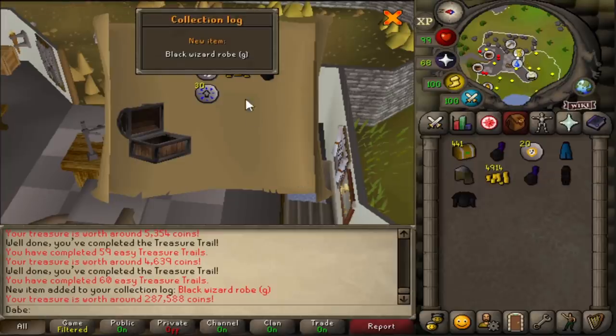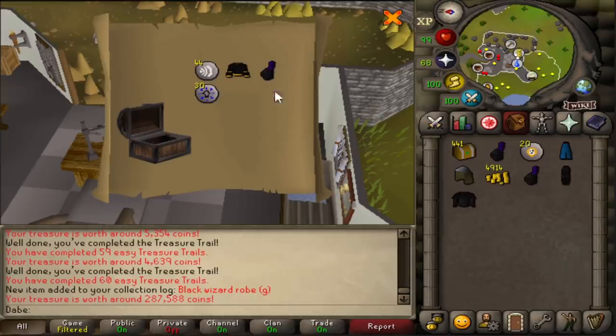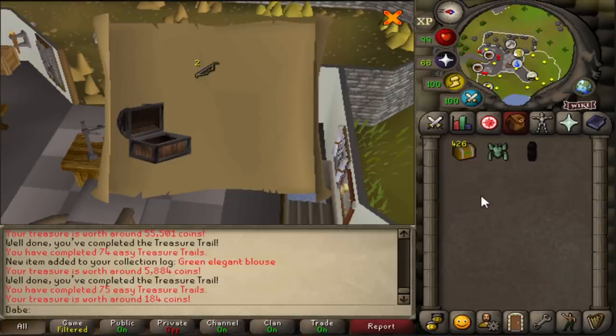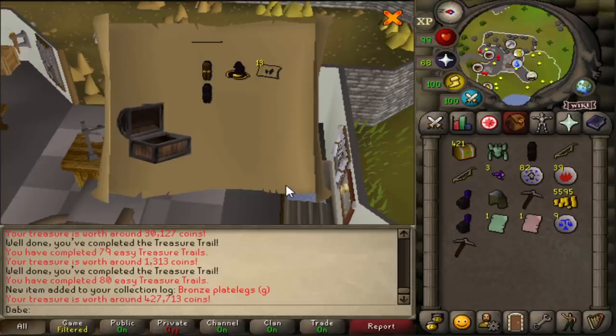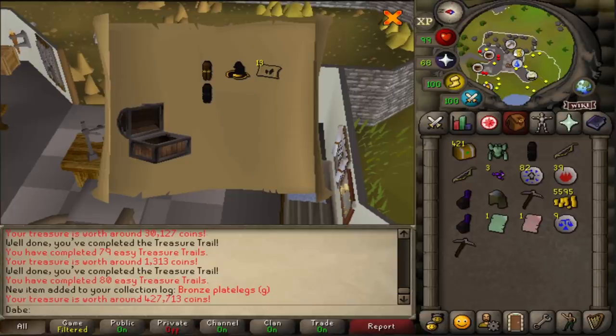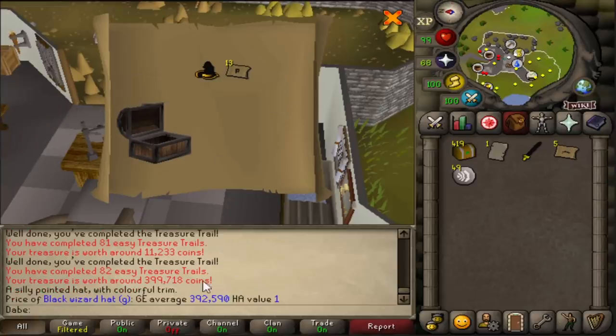There we go — somehow this is actually less expensive than the hat, but Black Wizard Robe G top now. That is the worst one so far — two Willow Shortbows. Bronze Plate Legs G, as well as another Black Wizard Hat G. The amount of dopamine I'm getting from constantly seeing the new collection item pop up is so amazing. Another Black Wizard Hat G? These things are pretty expensive — around 392k — because these are garbage teleports. I'll take as many of these as I can get. Gonna make my money back at this rate.